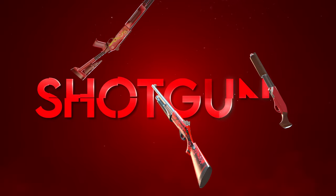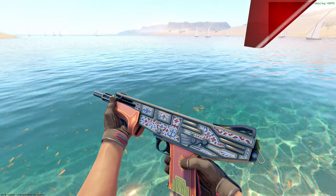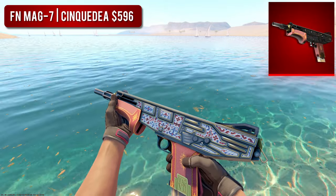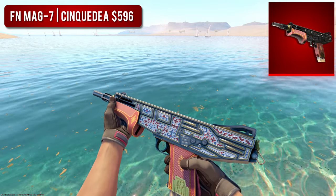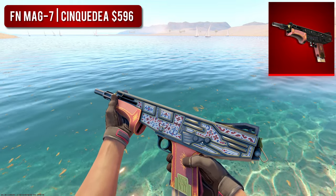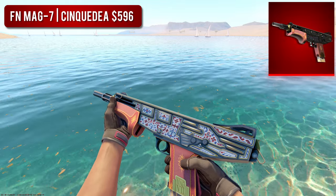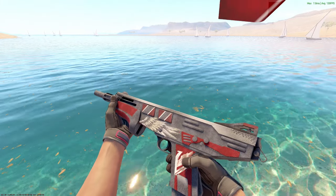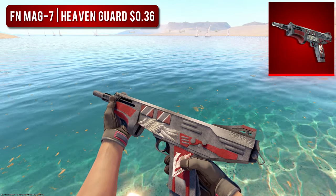Next, we have the Shotguns. For the high-tier Mag-7, we actually have our most expensive item on the list so far — the Mag-7 Syncadia. In Factory New condition, this thing comes in at around $600, but it does look so good with very royal vibes. But let's be real, I'm not ever going to afford it, and why would I waste $600 on a Mag-7? If you're looking to get a Mag-7 though, just go with the cheaper option in the Factory New Heaven Guard — only around 30 cents, but it does wear pretty poorly, so make sure you get it in a higher wear.